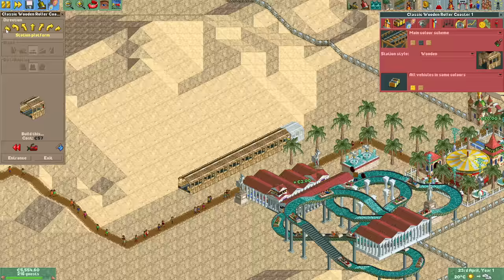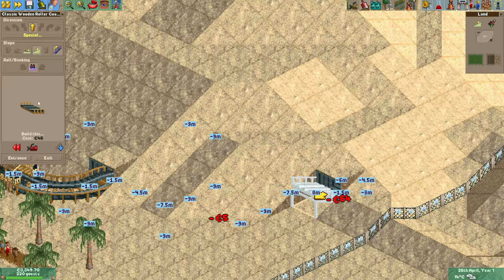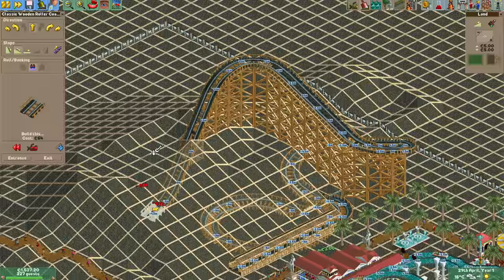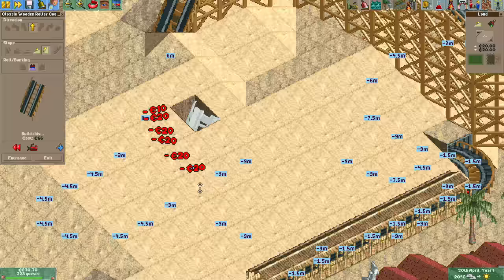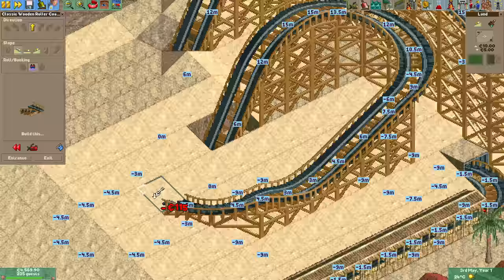At this point we can't charge too much yet so 10 bucks will have to do. Now it's roller coaster time and the first one will be a wooden roller coaster. My idea here was to really integrate it into the hill and make it go in and out of it several times.